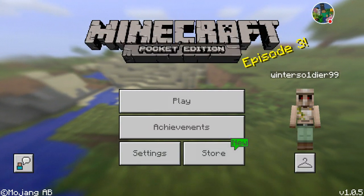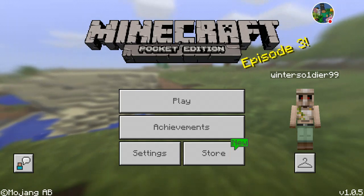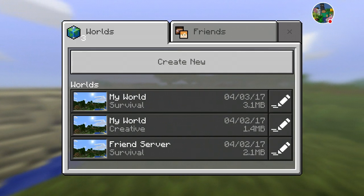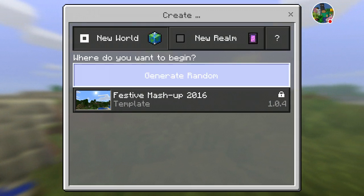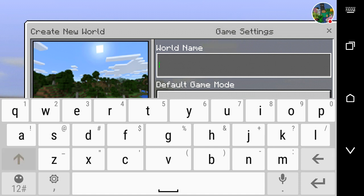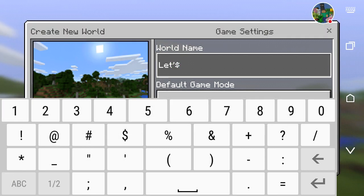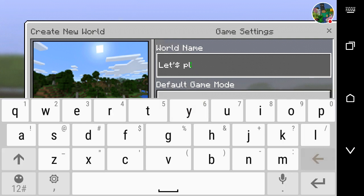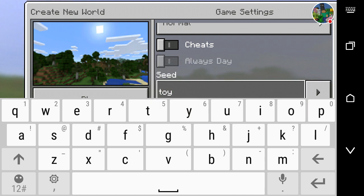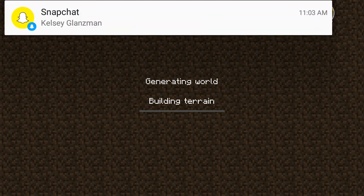Hey, what's going on guys, Dirt Block Bro here, and today we are going to be playing some Minecraft Pocket Edition. I've got to get a new skin but we can work on that later. Let's create a new world — let's call it 'Toy Cat,' don't know why, just feel like it.